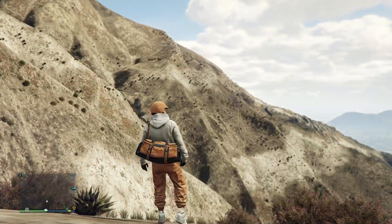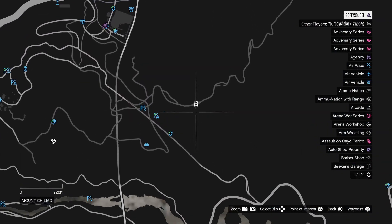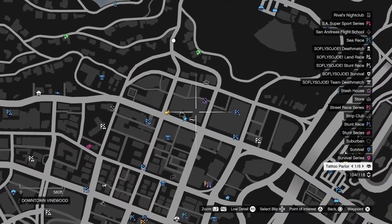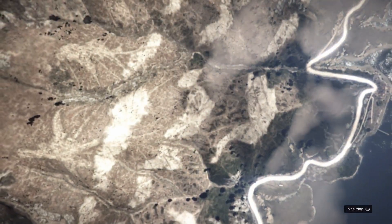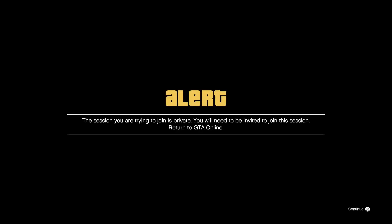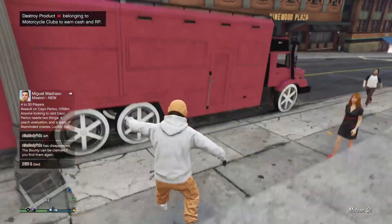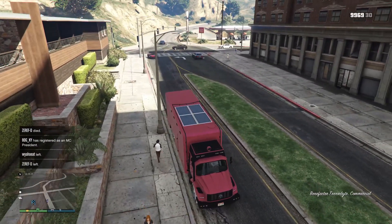Once loaded in, it's going to spawn you on top of Mount Chiliad. Hit Start and check if your Terabyte has hit the map. Once you see your Terabyte on the map, go ahead and teleport to your nightclub — find a job close enough to your nightclub, hit square on that job, and teleport right to it. I have a full tutorial on how to teleport on my YouTube channel if needed. Once spawned back in, make your way over to your Terabyte, grab it, and jump inside. We're going to take this Terabyte to our nightclub B2 garage.